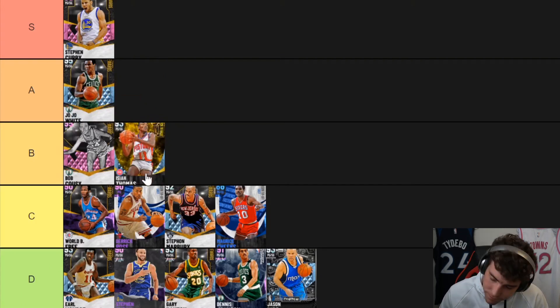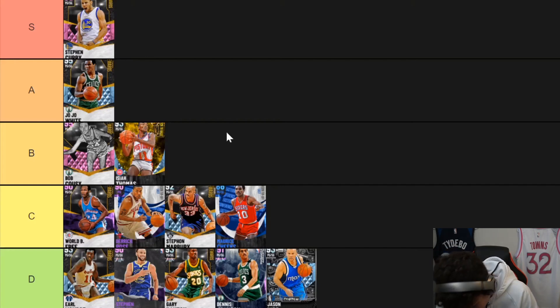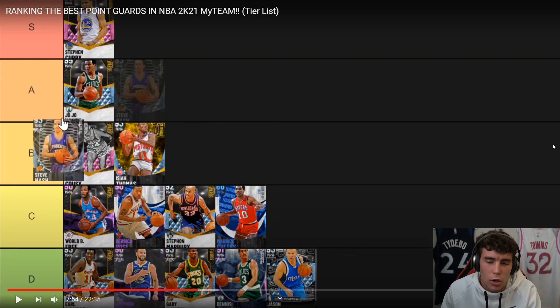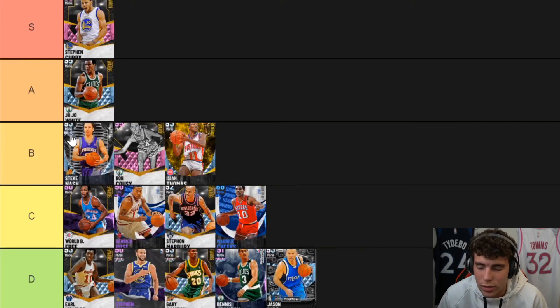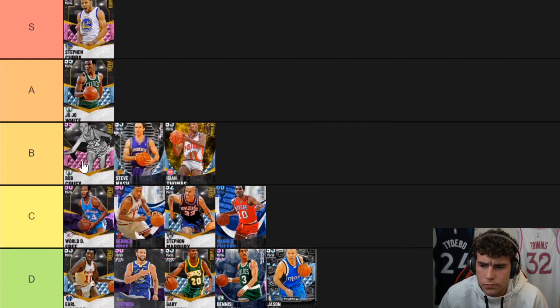Isaiah Thomas is a card I don't mind — he's quite a bit better than when he first came out. I actually ran him in the very first 250 qualifiers. Kyle Larry is probably B-tier as well. But I ran Earl Monroe over Kyle Larry, so that's hard for me. I don't think Kyle Larry's that good. Steve Nash is probably C-tier — he should maybe be B but I just hate him.